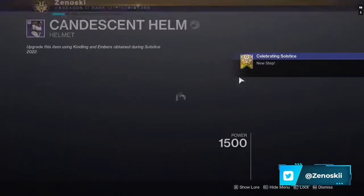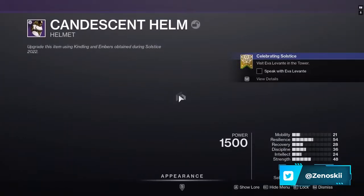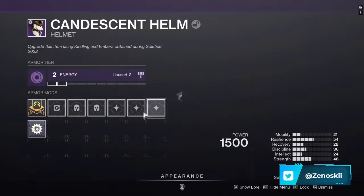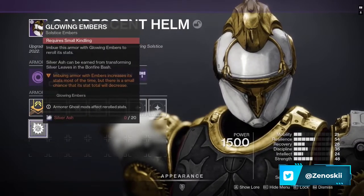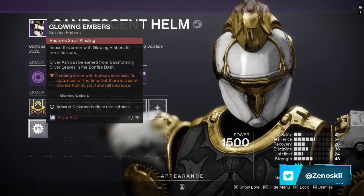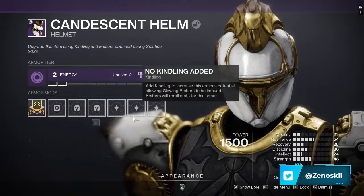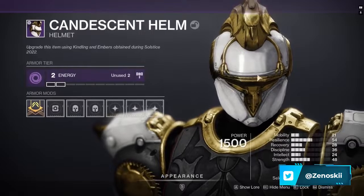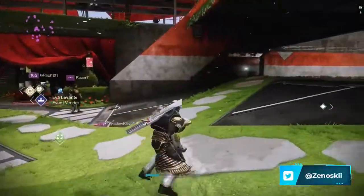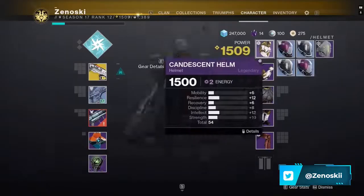Once you put it on, to level it up you come right in here and there's going to be Kindling and embers you can use. You just have to keep upgrading your glowing embers. The Solstice upgrade costs 20 silver ash and you need the Kindlings to do it, and eventually you can get all your pieces glowing.